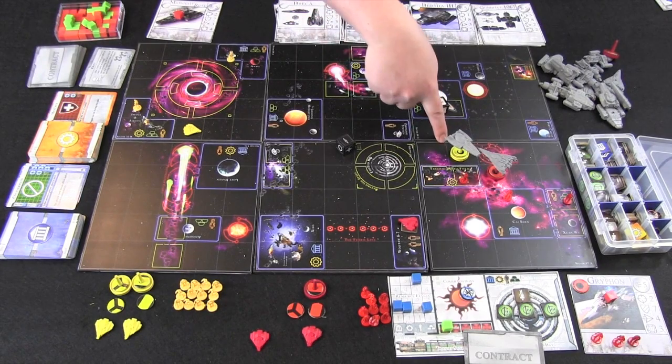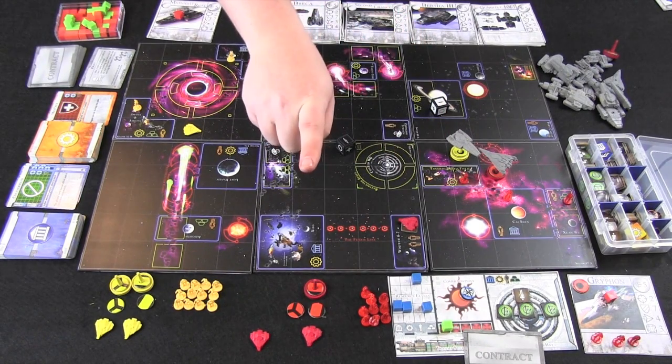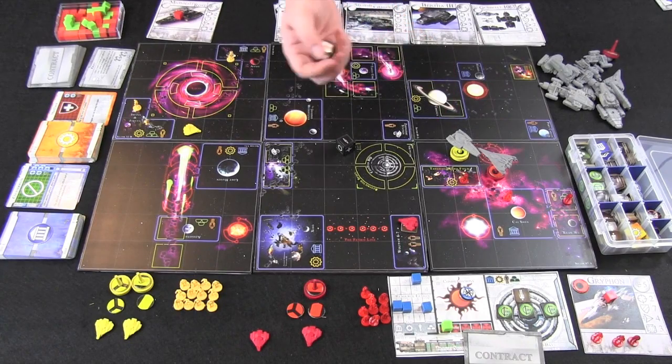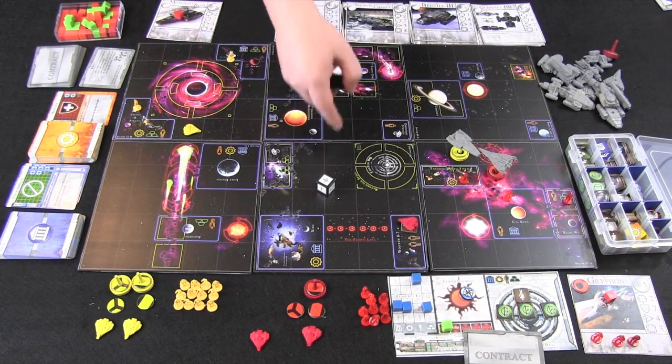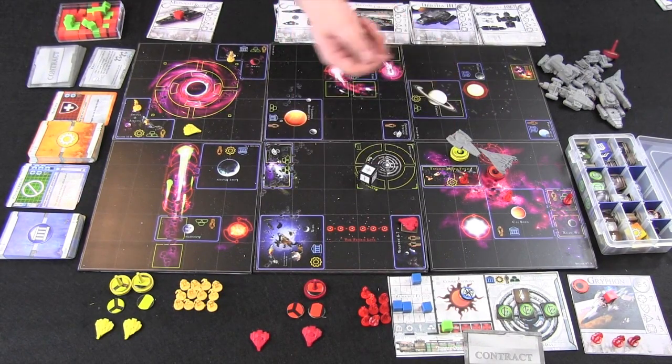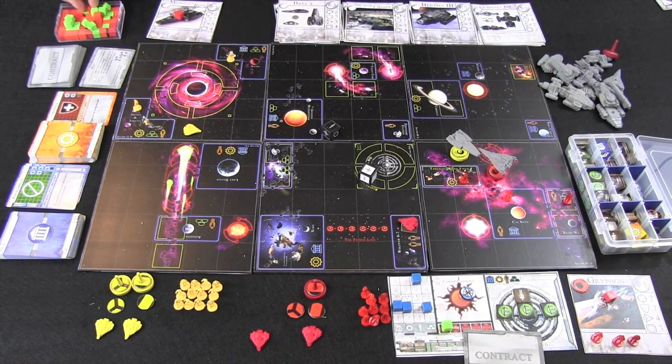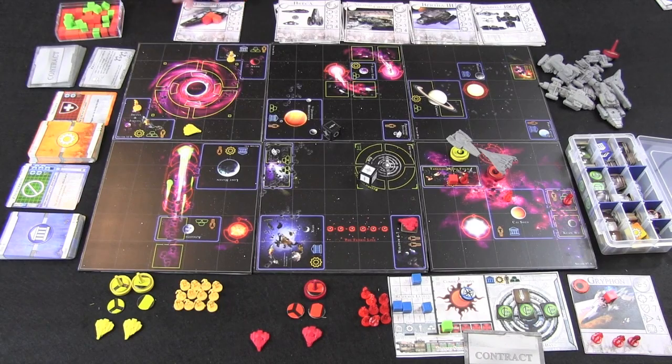The outpost also has the option of attacking, with 1 point of strength for each crew member there — in this case 1, to a maximum of 3. The outpost rolls and gets a plus, giving it a combat strength of 2, while the defending ship with combat strength 2 only deals 1 damage. Since crew have 2 life, it dealt 1 damage to that crew and 1 damage to the ship — now at 2 of 7 damage. Because the crew got a plus, it deals a second damage above its base, so now the ship has taken 3 of the 7 damage it can take, nearly halfway to being destroyed.